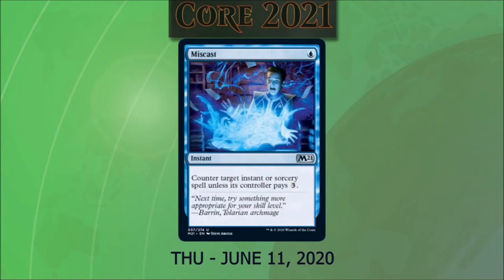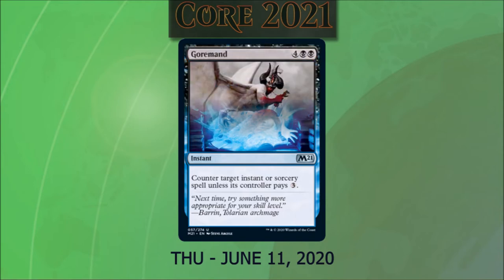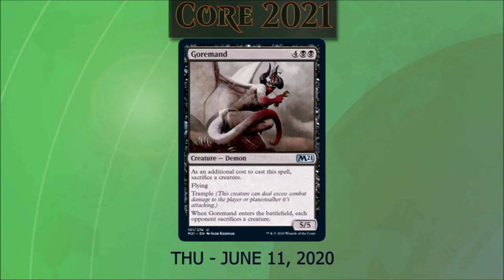Miscast costs one blue and is an instant. We counter target instant or sorcery spell unless its controller pays three. This is just good interruption to protect your board state, though it really only helps when your opponents are tapped out. Gourmand costs four and two black. It's a 5/5 demon. As additional cost to cast the spell, you sacrifice one of your creatures. It has flying and trample, and when it enters the battlefield, each opponent sacrifices a creature.